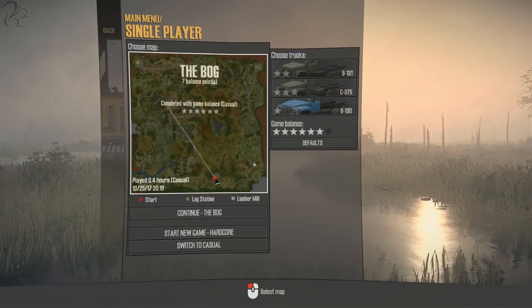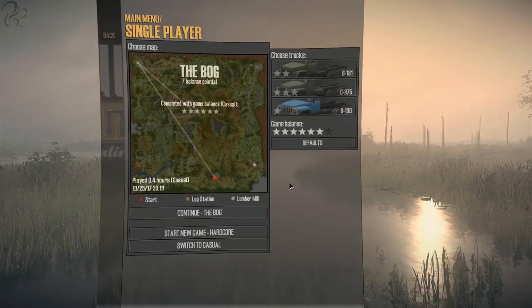The final thing to note before we start is your start point, which shows a preview of the map. I think it's called the bog because the middle bit is quite boggy. It tells you what you need to do: go to the log station, get logs, and take them to the lumber mill. You also need to go to another log station and take logs down to the lumber mill. So that's enough chat — let's jump into the game.